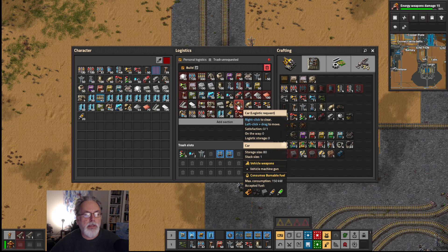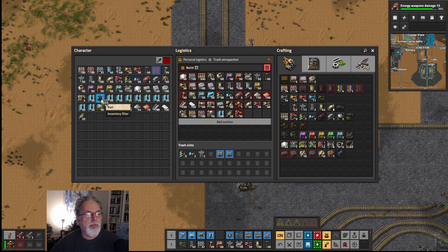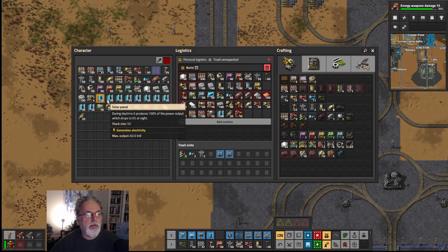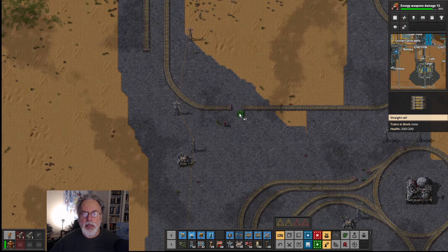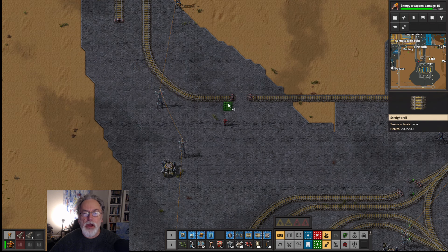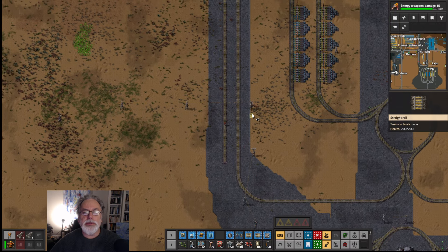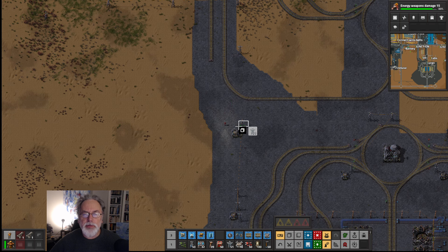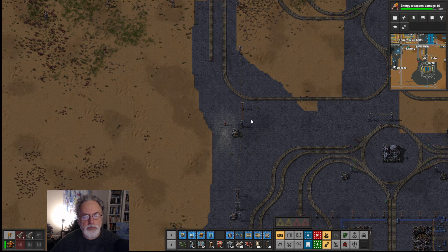Oh, have we run out of rail? Why is that blue — is that a blueprint? Let's get rid of that blueprint rail. There we go, that's what we need. By the way, I haven't checked — is my hair okay? I know it's very important to Factorio players that my hair be okay. Usually when I don't have the camera on it means I've just rolled out of bed to play Factorio and I can't be bothered, because I don't want to scare people.